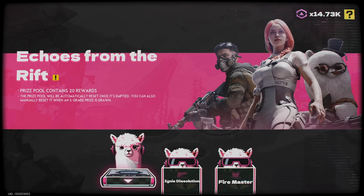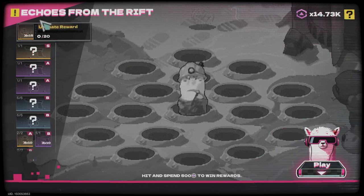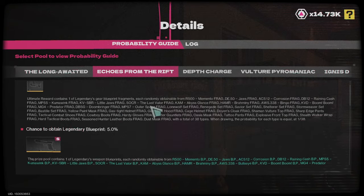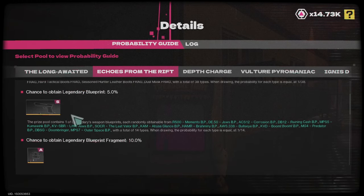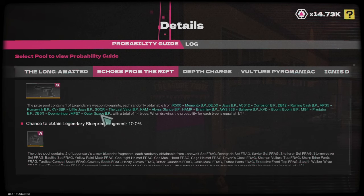I will play the echoes of the rift again because I have 10k to empty the pool and I want to get a new weapon that I don't have already. Here are all the weapons I can get, and in the end I will get one of these. I am hoping for the sniper of course.